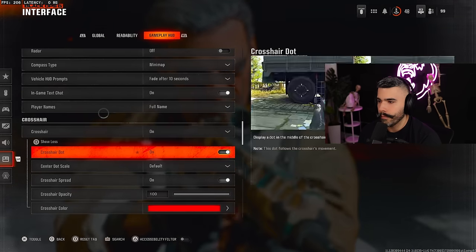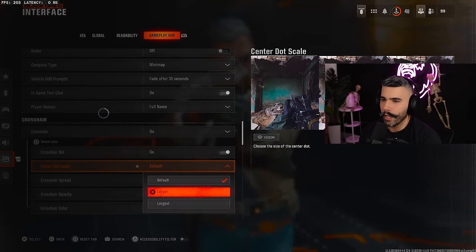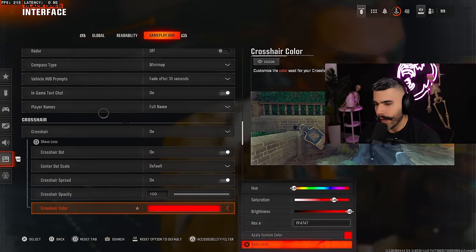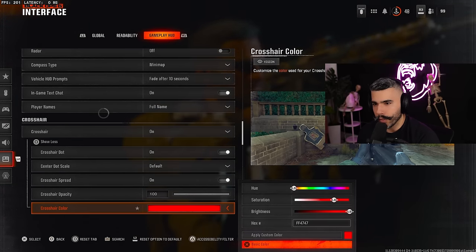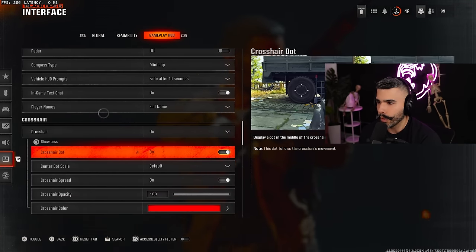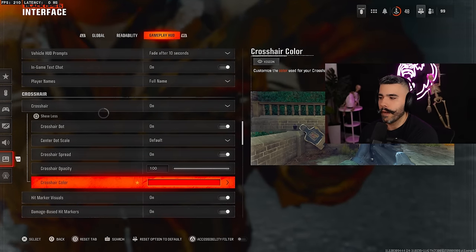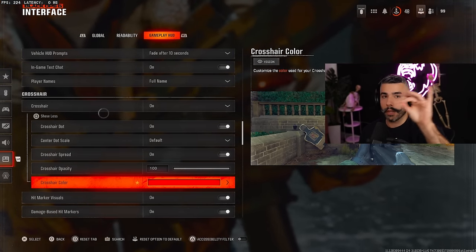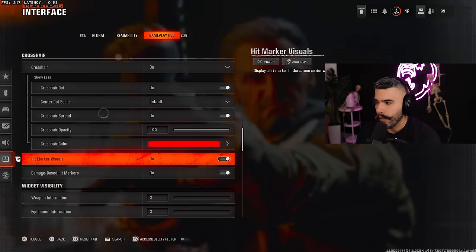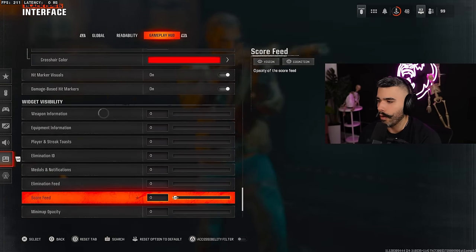Make sure mini map adaptation is on. For crosshairs, turn the dot on and adjust the dot size — default feels good, large is fine, but don't make it too big. You can also change the crosshair color; I have mine on red right now, which acts like a red dot in the middle of the screen on top of my crosshair. This helps with centering while maneuvering and snapping onto targets.